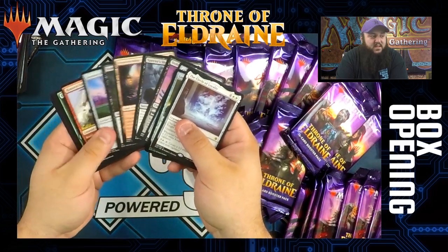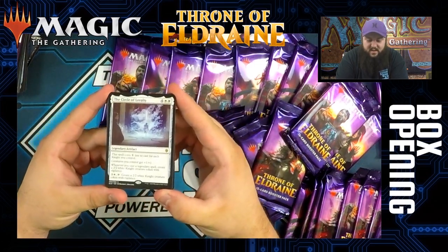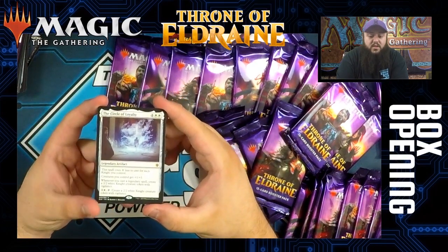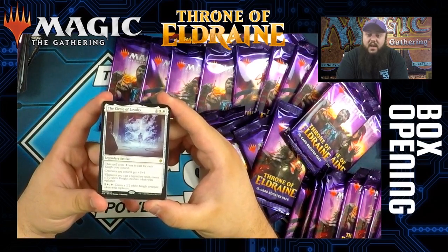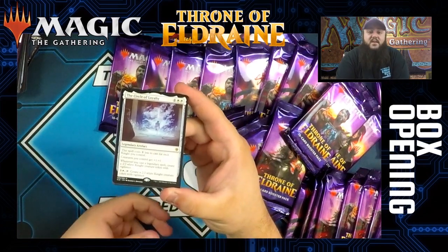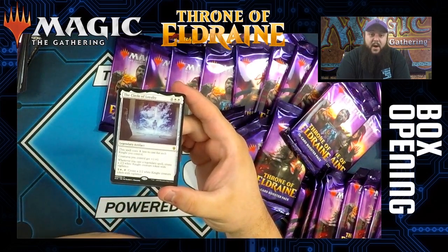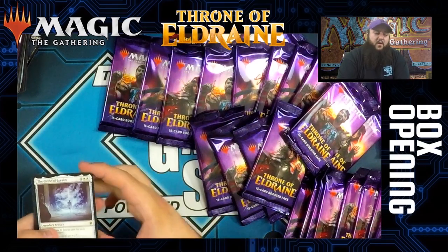Circle of Loyalty — this is one of the legendary artifacts out of the set. It's six mana, four and two white, but it costs one less for each knight you control. It's a mythic — creatures you control get plus one, plus one. Whenever you cast a legendary spell, you can pay three and a white and tap it to create a 2/2 with vigilance. The fact that it costs less for each knight you control makes it fairly powerful and you can probably play it quickly. I don't know where this card sits so far, but it's definitely an awesome mythic to get.